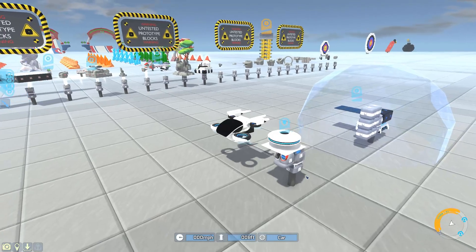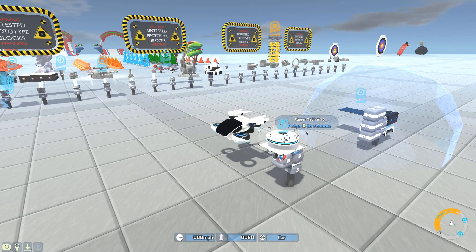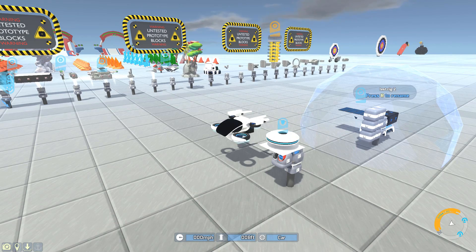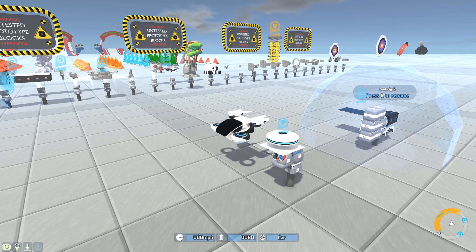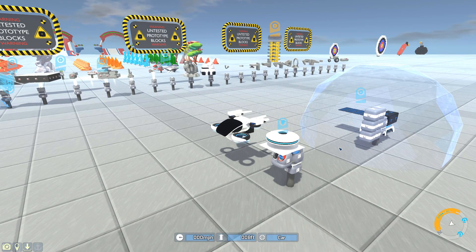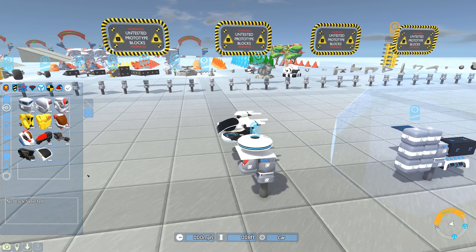We're back in the R&D test chamber because there's been a couple of comments - and I think they're right, I've seen it myself - where it seems like the disc lasers, the FS laser and the cyber disc laser, ignore shields and kind of burn right through them. They do drain the shield a little bit, but the laser goes through and deals damage to the blocks immediately, kind of like a railgun.